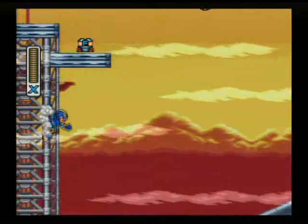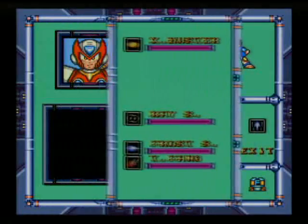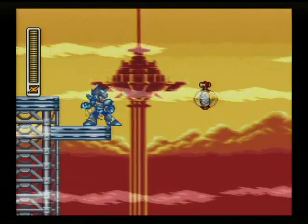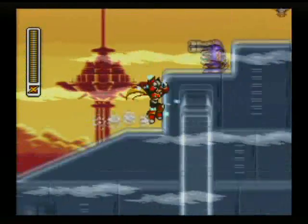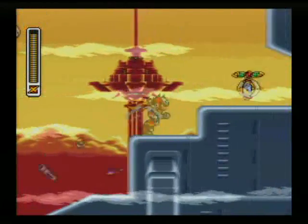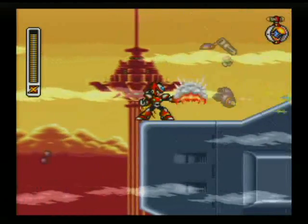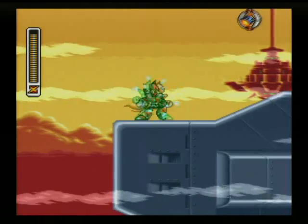Alright, if we climb this tower here and jump up and vertical dash just right, we can get this chip. That is the F chip, and it allows us to use Frog. There are robot ride armor summoning places in some of the levels, and we can summon robot ride armor once we've activated them. We can pick any robot ride armor that we have a chip for, and we'll be able to activate those in the next level.